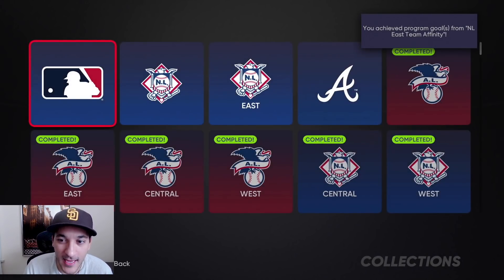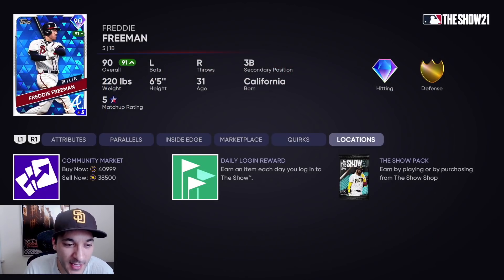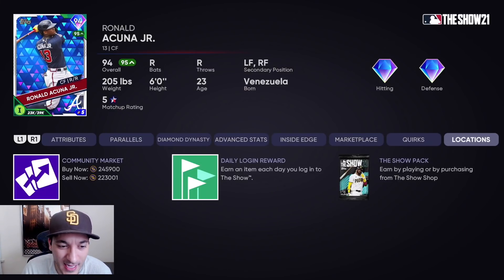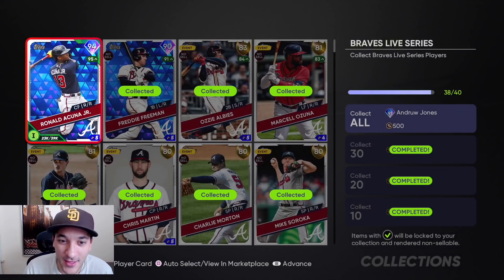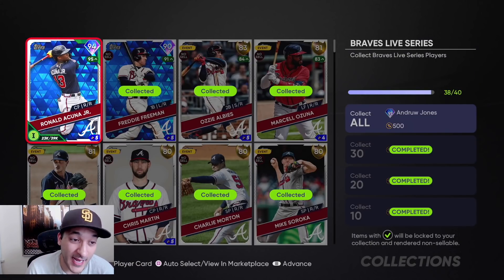We obviously had to go out and get Freeman and Acuña. Freeman I picked up yesterday around 38k. Acuña I picked up a little bit earlier today — now he's 223, I got him at like 228. Not a big deal, I'm not gonna be penny-pinching right now. Acuña, again, I don't know if I'm gonna use him — we already have a pretty nice team.